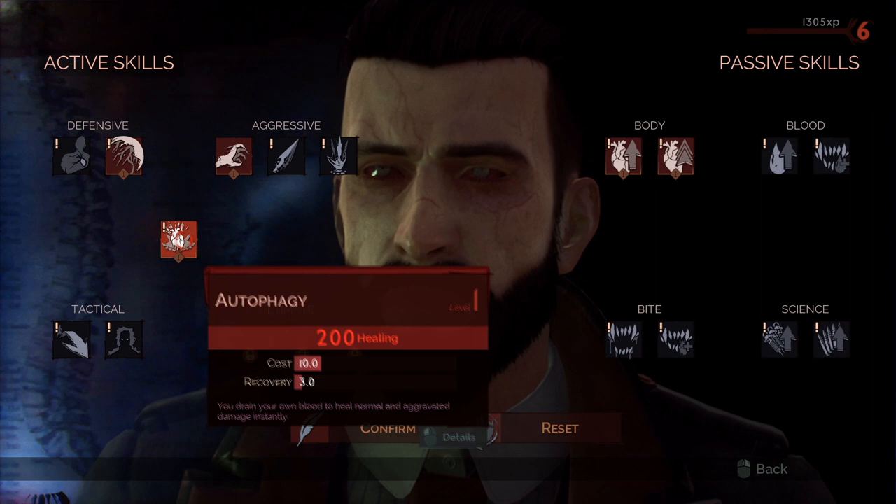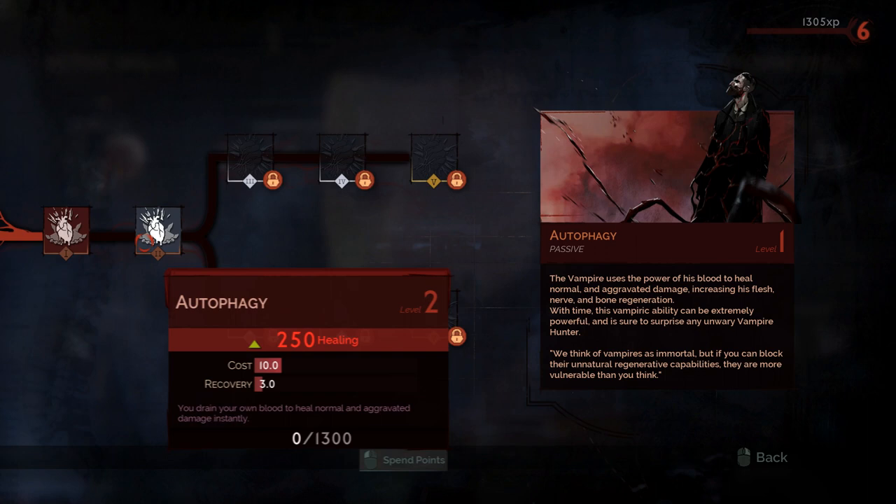Develop Autophagia. This is one of the best skills in the game. Jonathan bites himself and is treated with blood sucking. Further upgrades of this ability will allow you to regenerate your combat strength, which will prove to be really helpful throughout the game.